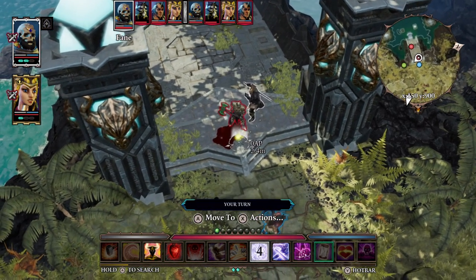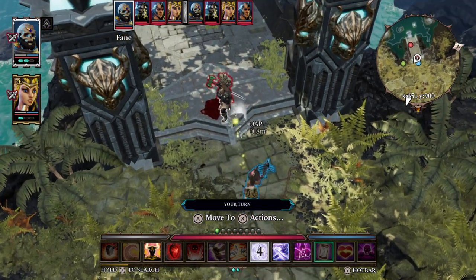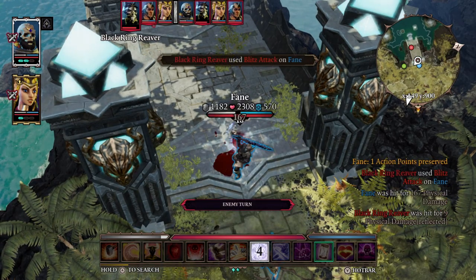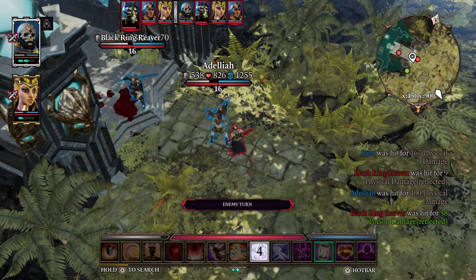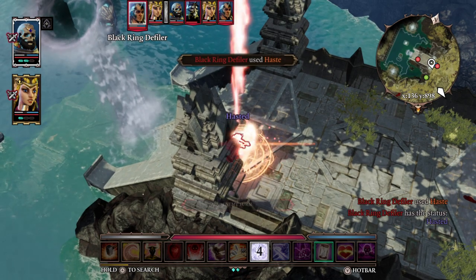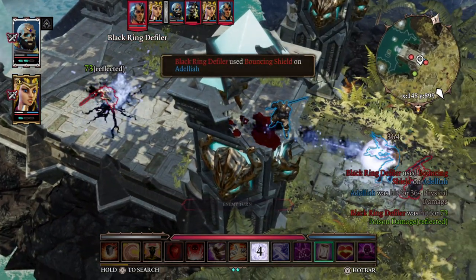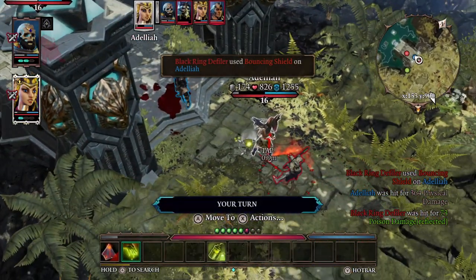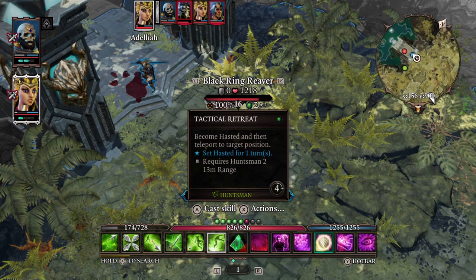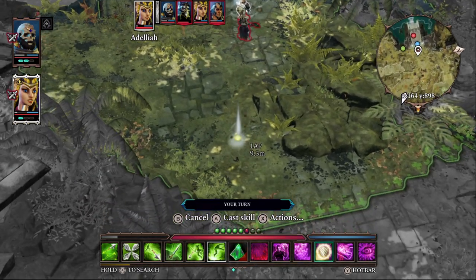I think that's going to do it — I want to step over here so he has to go around me to get to Adelia. Let's end our turn. Unfortunately that didn't work out so well. I could have used my Phoenix Dive — it would have been nice to just get in there. But that's not what I did. Let's tactical retreat somewhere a little safer.